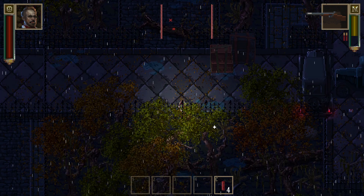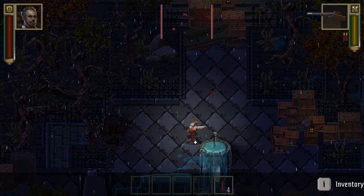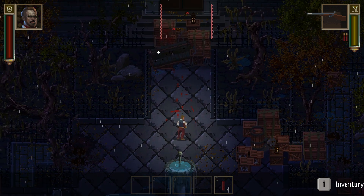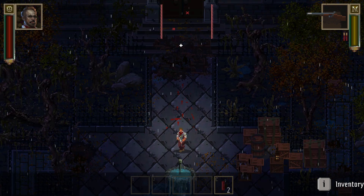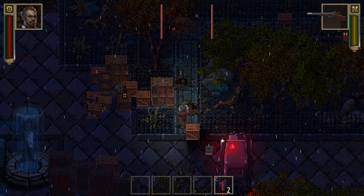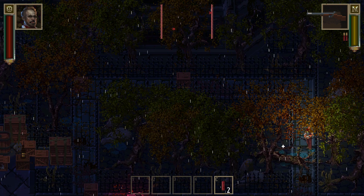Since we got the iron key, there is a chest down there that we can go pick up. It only has a first aid kit, but we could just skip it and go up here, because this is the way into the mansion. But considering what I encountered in there when I first tried it, I'm gonna go get the first aid kit.